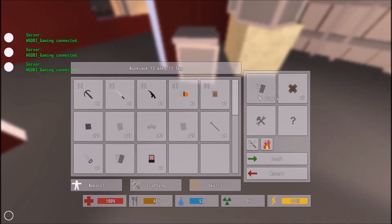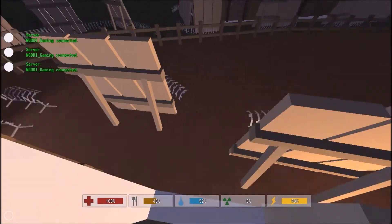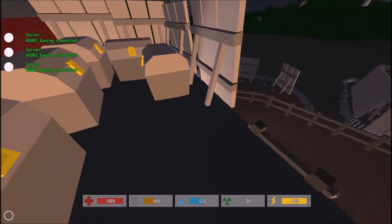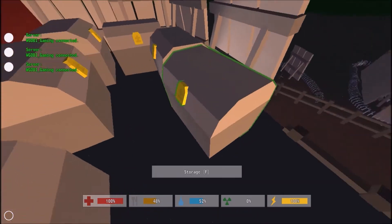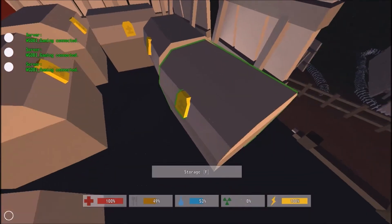And there you go — a wooden chest. Let's quickly go up to my storage place and plop this right down. As you can see, it has six spaces for all of your items.